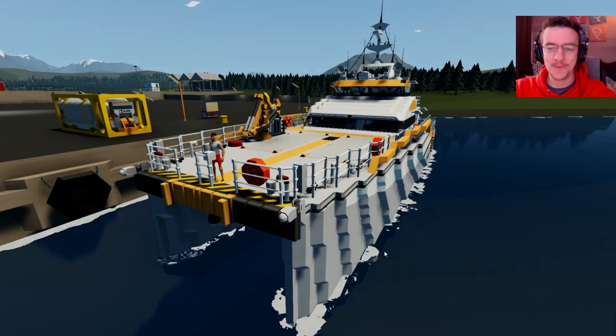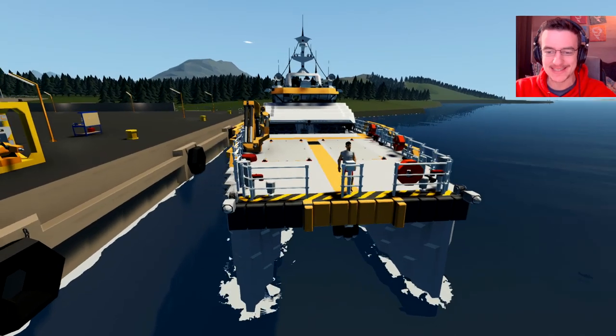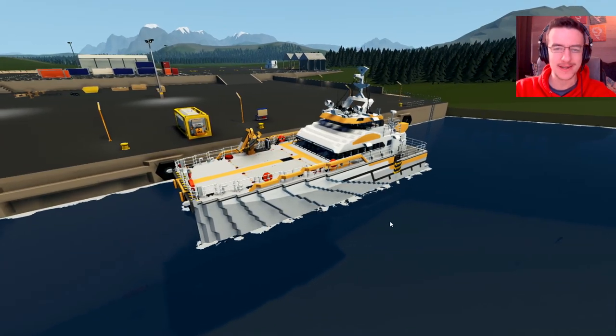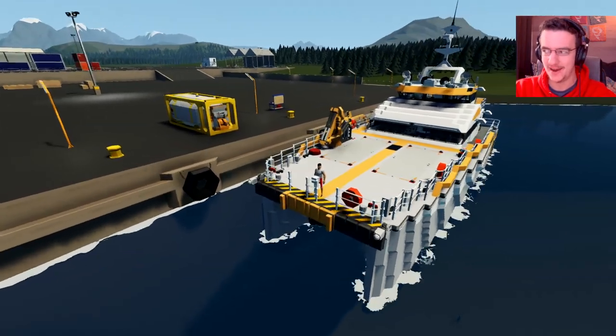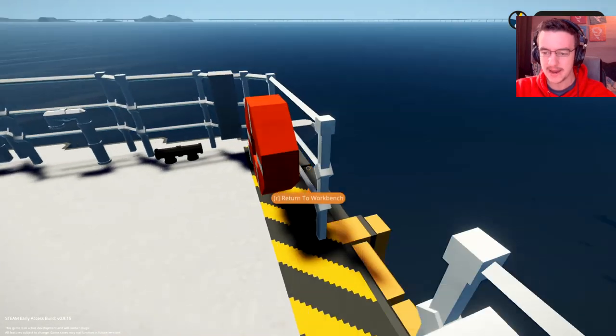Alrighty, hello guys! Welcome back to another Stormworks video! Today we are looking at this thing, which is a really cool catamaran-looking thingamabobby. It was built by Mick VidaBoom, and it's called the Daemon FCS 2710 Mojo. That's the name of the boat itself. Yeah, it looks pretty cool.